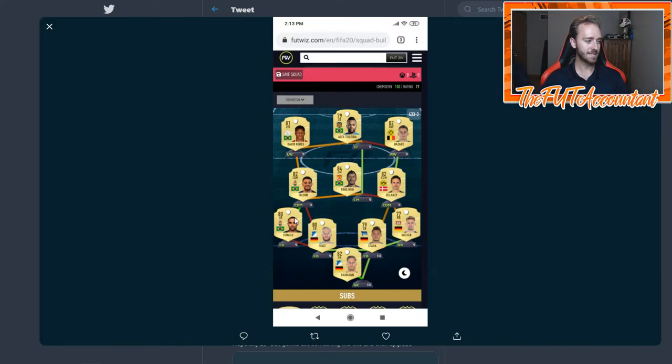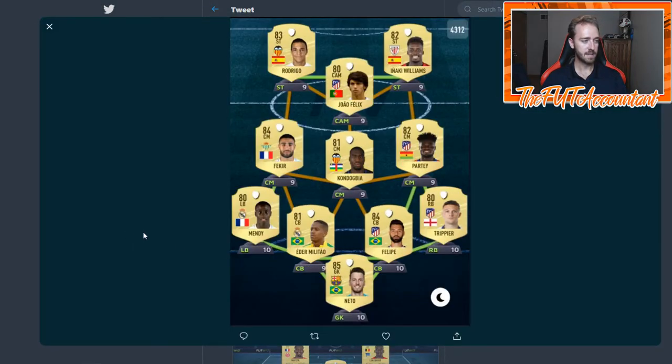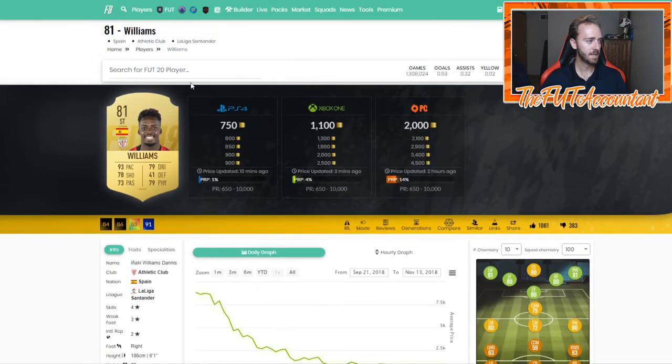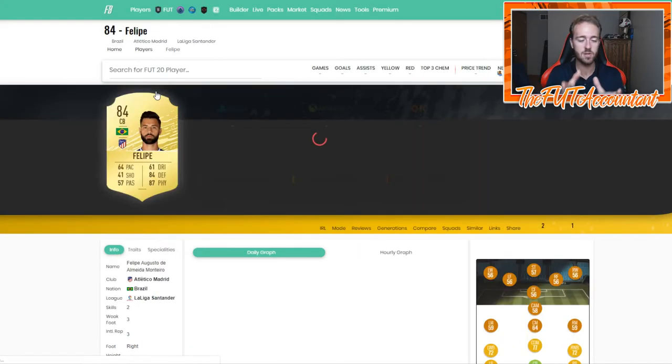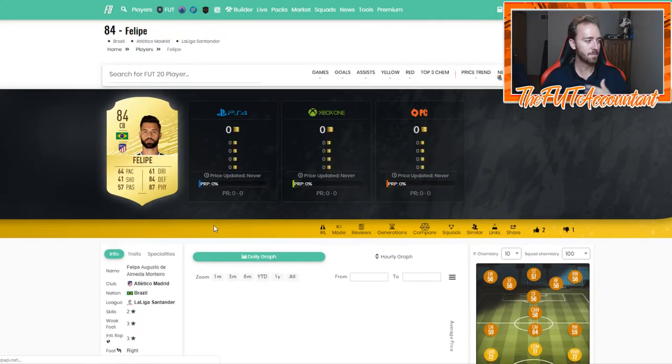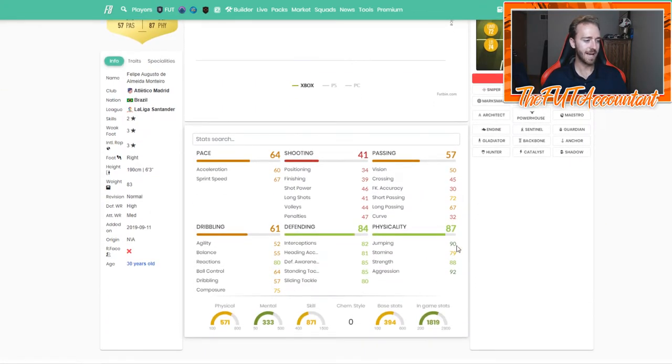Here's a team with some Chinese Super League mixed in — Paulino, Tyson, Ismaili, Vocht, Stark, and Baumann, Weiser, Delaney, Thorgan Hazard, and David Neres — cool and different. Another La Liga squad with Inaki Williams, Joao Felix, Eder Militao, Mendy, and Felipe. A lot of people are looking at that Felipe card. He's got 90 jumping, 92 aggression, and great defensive statistics.